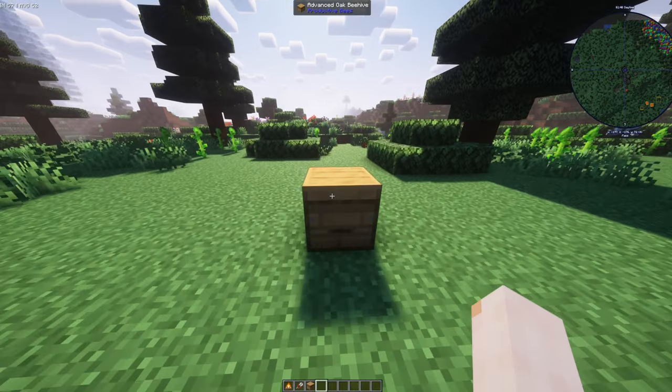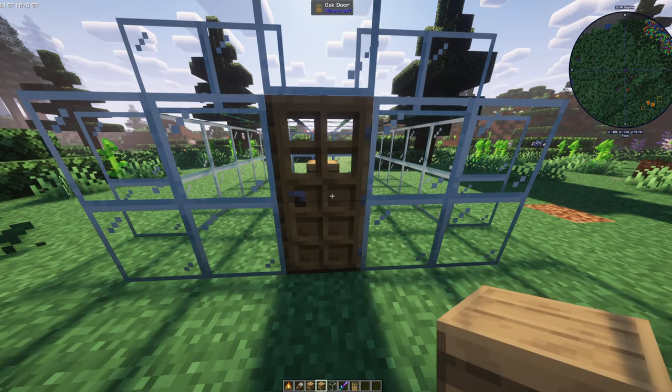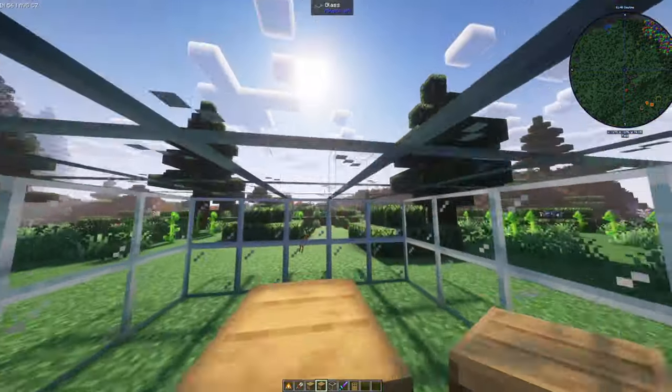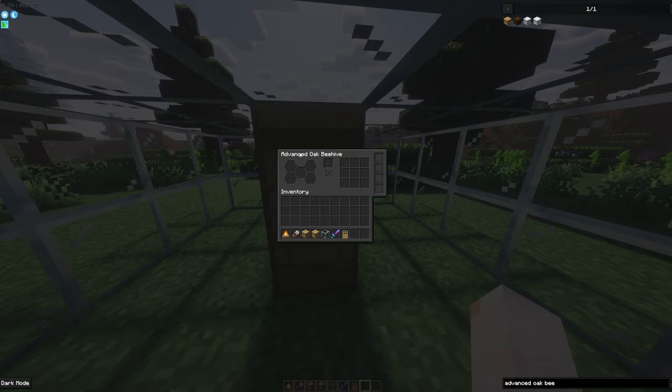Once we've got that, we're going to place it down and right click on it to open it. The difference with this is that you'll be able to see how many bees are inside the hive, how many honeycombs are in there, and there'll be a section to bottle up the honey. You can also get yourself an oak expansion box, and when you place that on top of the hive it allows you to put five bees inside instead of the normal three.